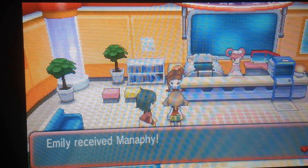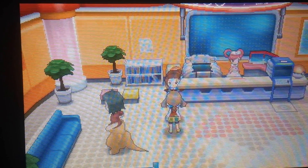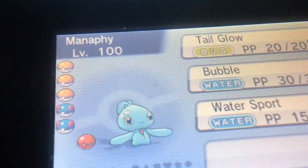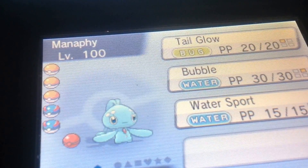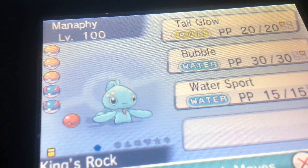Let's check her out. There she is, and she could be seen holding a King's Rock. I have no idea why she's holding that, but oh well. Manaphy has the known moves: Tailglow, Bubble, and Water Sport.